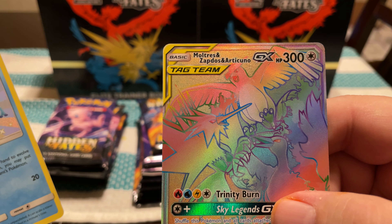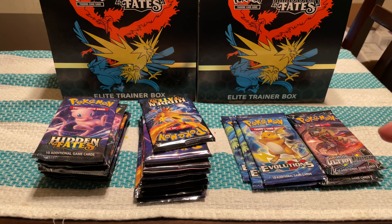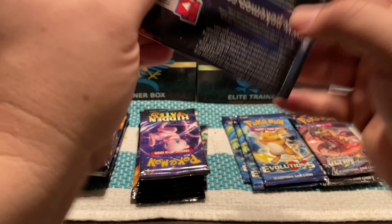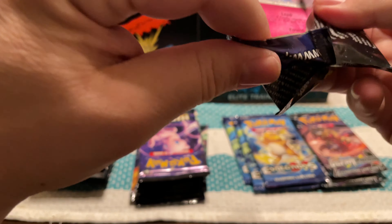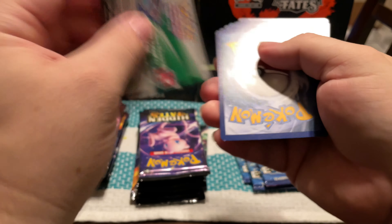Energy, Piloswine, Pikachued card, Miltank, Shaymin, Misdreavus, Cacnea, Geodude, Stufful, Reverse Pumpkaboo, and a Mismagius.